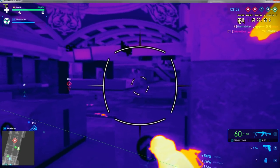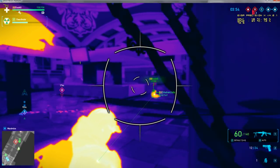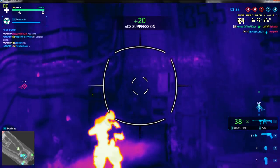Predict the possible pop-out steps of your opponents and aim in that direction. Before you deploy heat, strike the enemy with a grenade to inflict more damage and prevent them from countering.